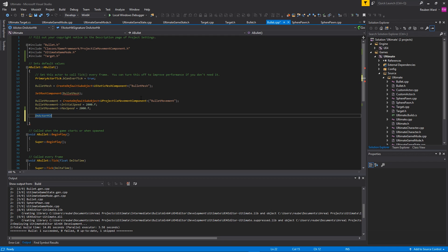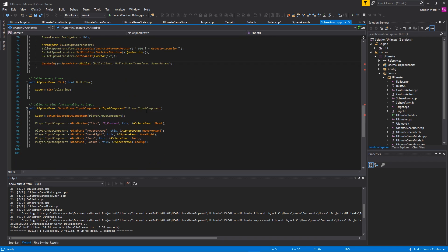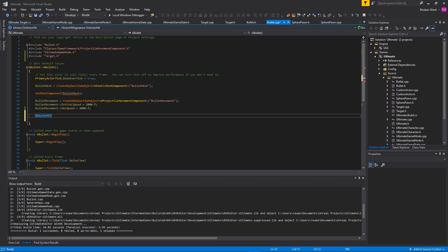What that allows us to do is say: when the bullet hits something, call this function. It's very similar to inside of the sphere pawn, how we said when we press this key, call this function. It's basically the exact same thing, except instead of when I press the key, it's when the bullet hits something, then call the function.